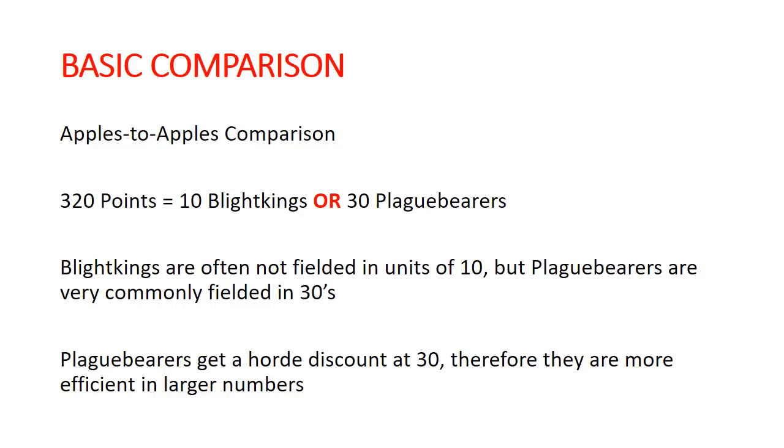Part of the thing to note here is that Blight Kings are not often fielded in 10s. Usually I see people run maybe one, maybe two units of 10 — rarely two. But Plague Bearers are run in 30s all the time. So it might not be a perfect comparison, but it makes the math easier, and that's what I'm going to go with. The scaling up in size of a Blight King unit doesn't really change any of its math — slight change to the defensive side, but it is really negligible.